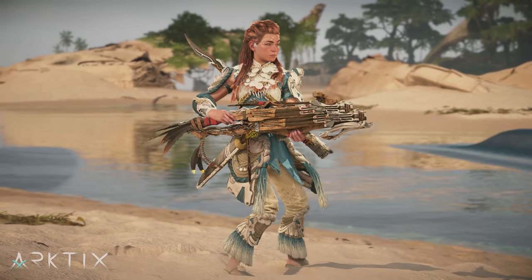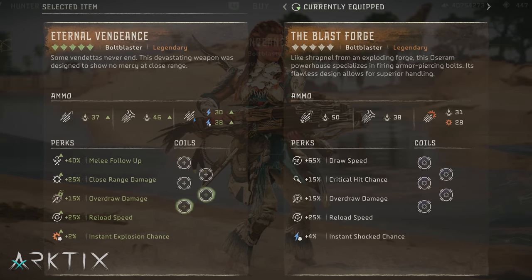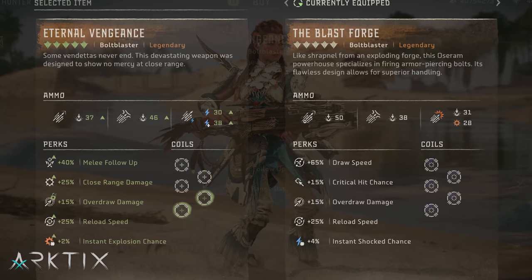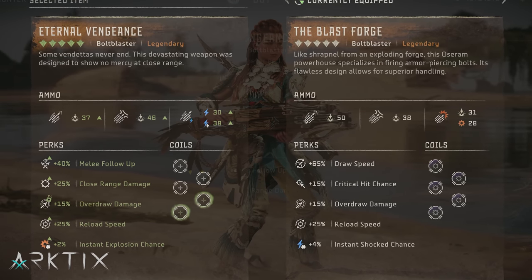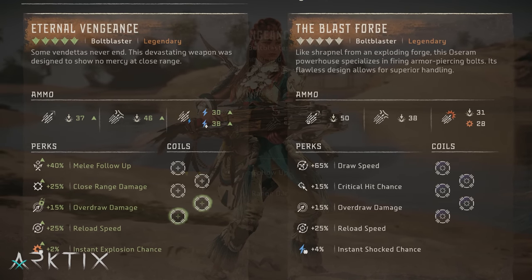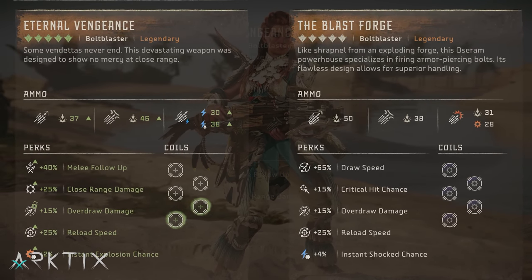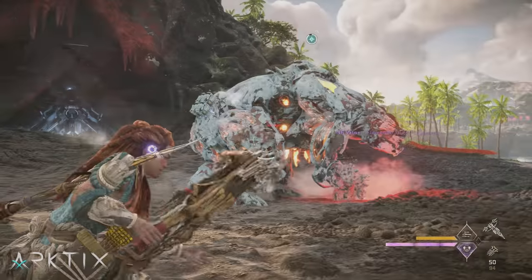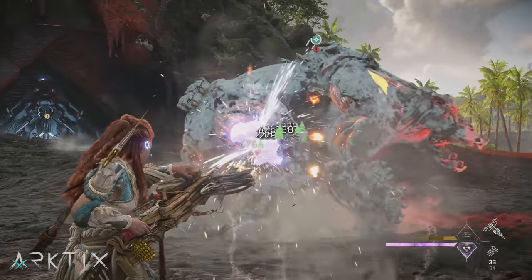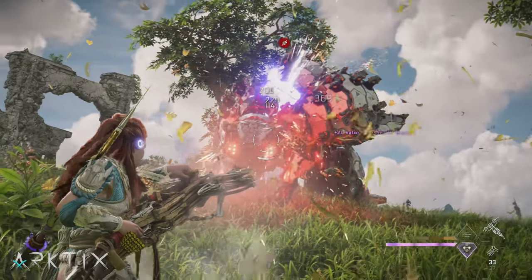Next, let's look at the new bolt blaster, Eternal Vengeance. Unlike the Blast Forge and Brawl Breaker, it doesn't have advanced bolts — only regular, piercing, and shock. The regular ones are pretty weak and the shock bolts aren't anything special, but the piercing bolts are actually pretty nice. Maxing out at 46 impact damage, they don't quite match the Blast Forge's advanced bolts at 50, but they're close, and piercing bolts deal full damage through armor plates. This is irrelevant if you've frosted a machine first, since the brittle state negates armor effects, but piercing bolts are pretty nice on heavily armored machines that aren't frosted.